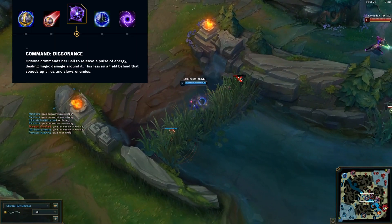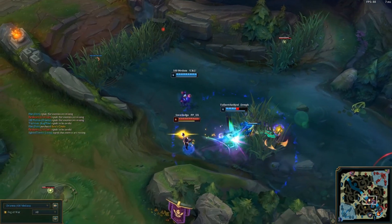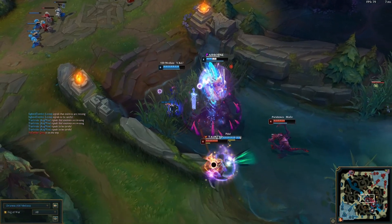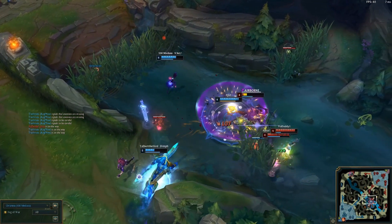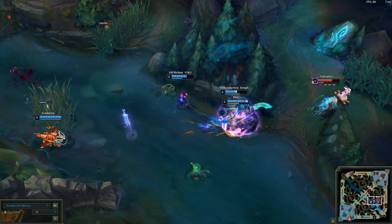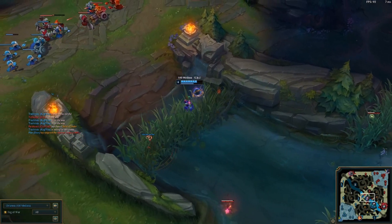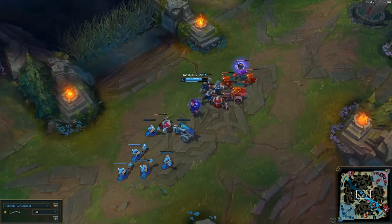Her W is going to be Dissonance. Essentially, wherever the ball is located — whether on your person or in another location — when you activate it, it releases a pulse of magic damage in an AoE effect. It then leaves behind a field for about one or two seconds, and enemies that pass through it will be slowed while allies that pass through it will be sped up. She's very poke-heavy, as you can start to imagine. With her Q-W combo, it's going to be really hard to play into an Orianna because she can zone you out so well.